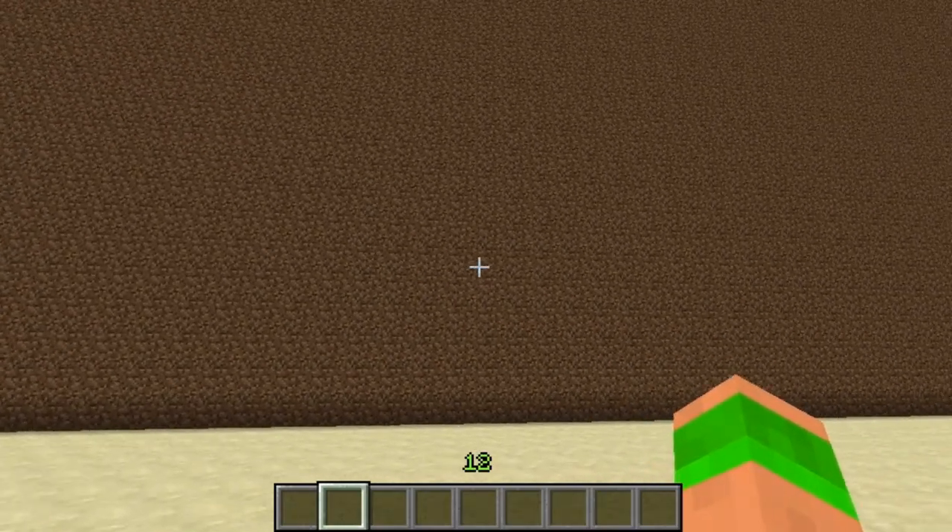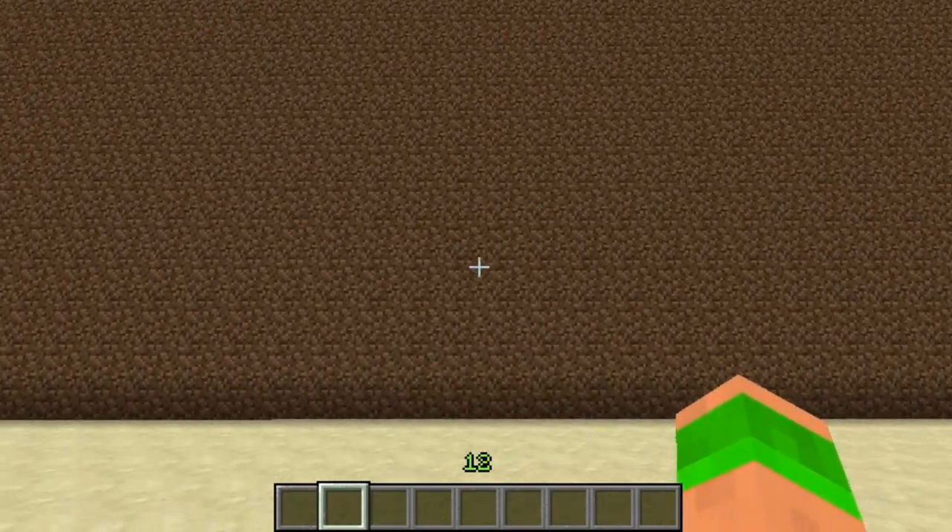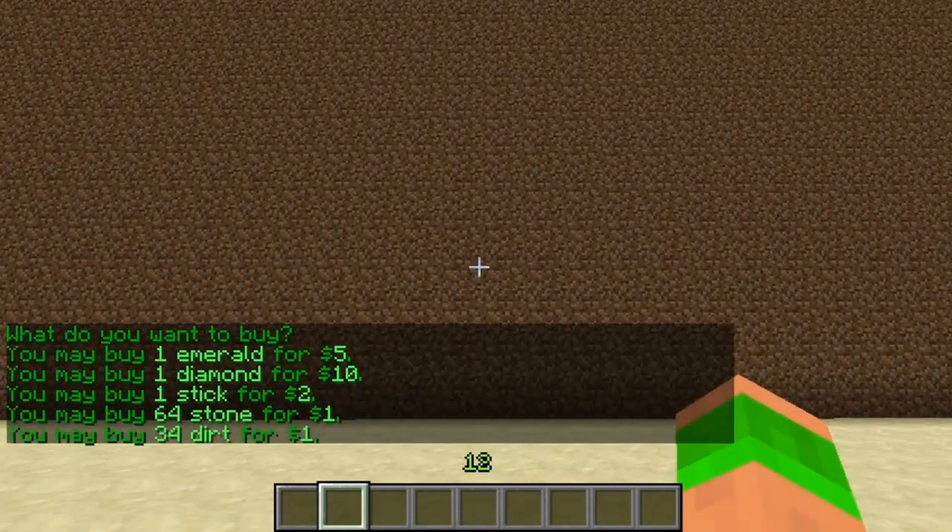Hi guys and welcome. This Minecraft tutorial is on the plugin Dynamic Prices. It allows you to create an economy where prices go up and down depending on what buying and selling is happening with items.